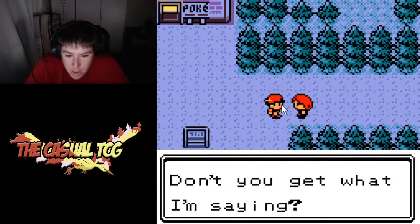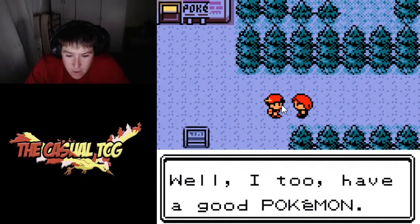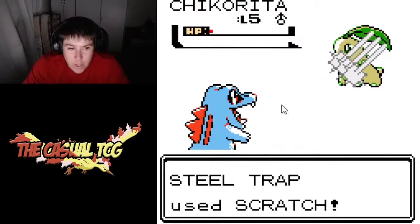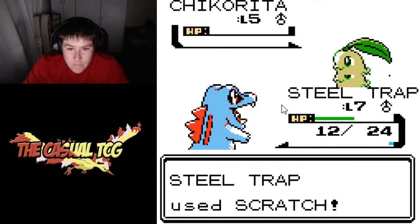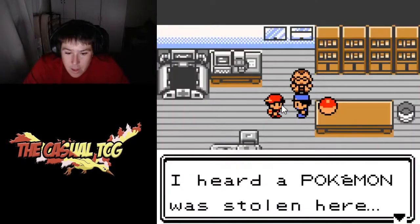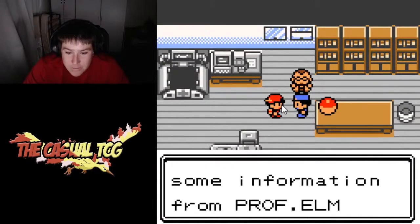Our rival's name is actually Silver, but he gives it as three question marks for some reason. So we battle him and all goes well. We take out his Chikorita fairly easily, and he kind of boots us out of the way and runs on down the road.